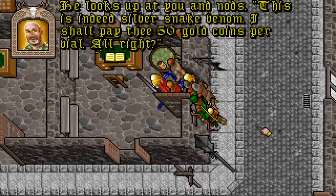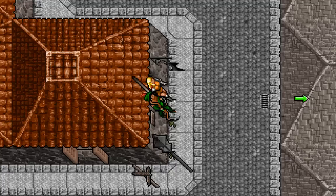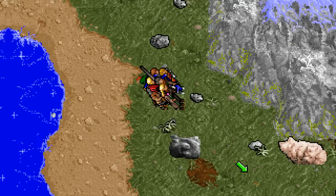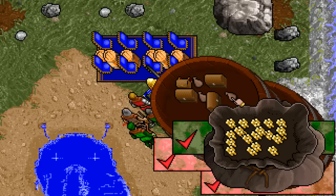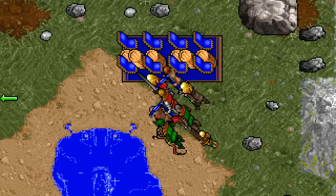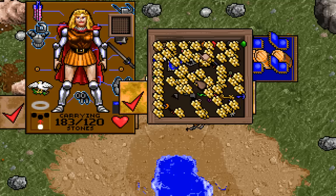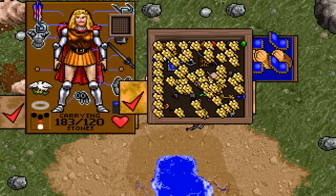Venom — 650 coins per vial. He opens his coin purse and pays you 650 gold coins. That is some coin purse there, buddy. Now where did I leave my carpet? I left my carpet down here somewhere. Do you really know where you're going, Avatar? Always, Guardian. Always. I always know where I'm going. There it is. How much gold do I have? Party gold — twelve thousand eight hundred ten. I have never gotten this much gold at one time in the game before, I don't think. That is insane.